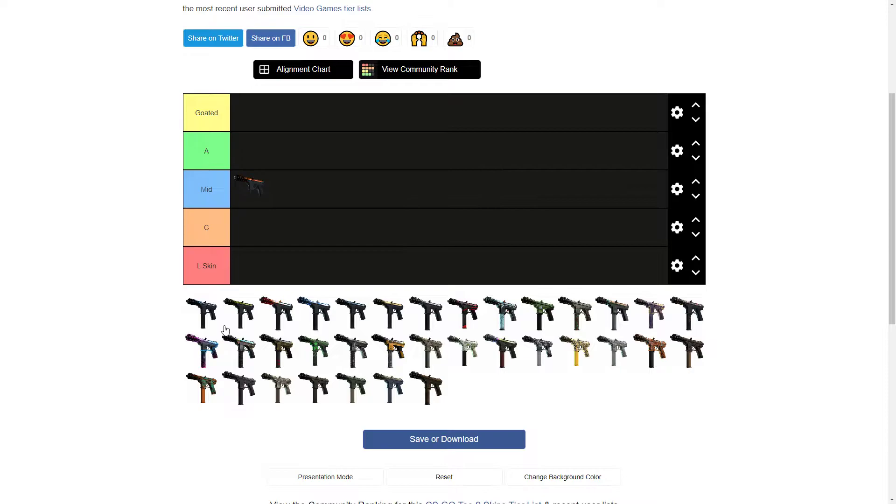Then we got this light blue one — I thought it was the High Beam because it looks exactly like the Glock High Beam, which I've gotten from a drop a couple of times. But actually I think it's the Titanium Bit. Yeah, this is the Titanium Bit. Not bad — I'd probably put that in Mid too. It's from Weapon Case 3 so it's an old skin, though it doesn't look that old.